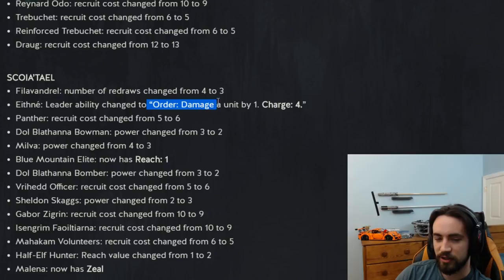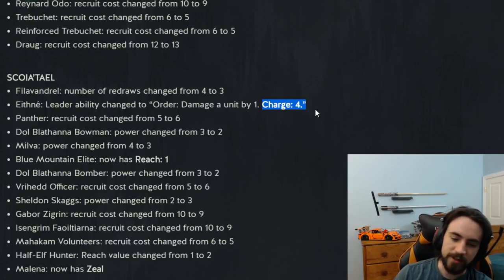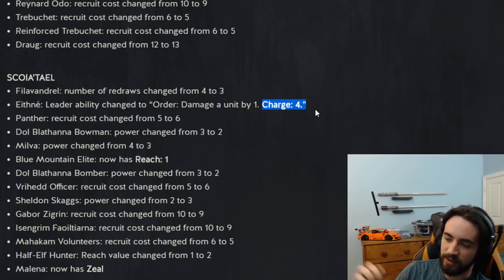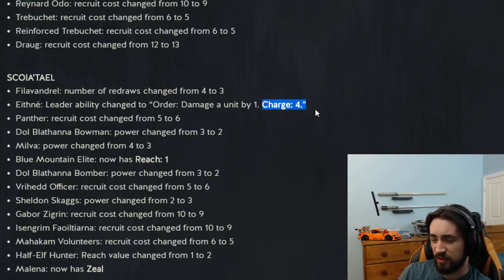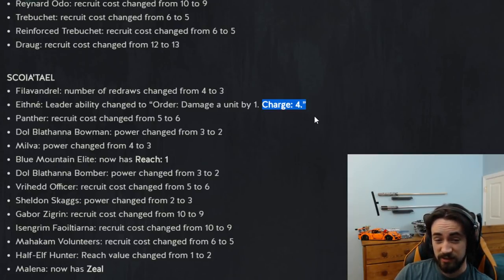Ethnae leader ability changed to order: damage a unit by one, charge four. So this is the biggest nerf to Scoia'tael — like, in the history of Scoia'tael. Ethnae was OP: three pings per round allowed you to remove any engine. If they had a four-point engine, you'd ping it by three and finish with the Ethnae ability, setting up cards like Epidemic, Scourge, Gigni, Shiru. I think it's a little too hard a nerf — I'd like to see charge five. In the past three days I've seen two Ethnae decks, neither of which were mine.